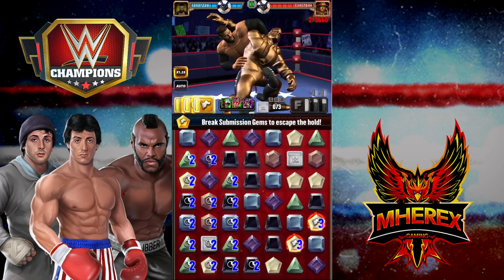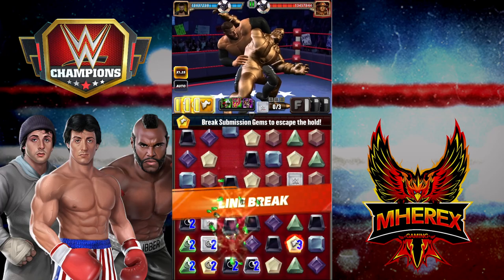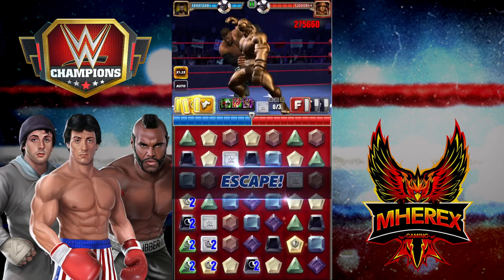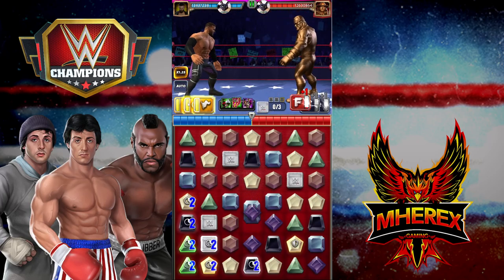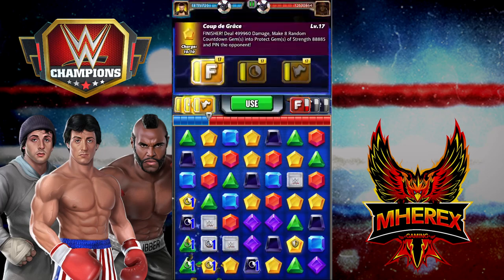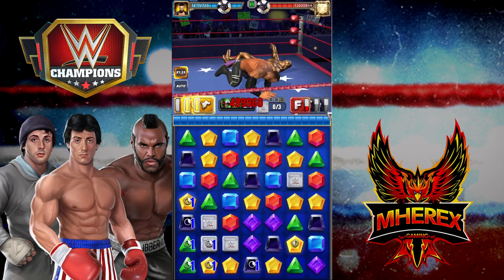Starting out, you're almost always going to want to hit the finisher on the second turn. Even if they're loaded you want to get this first cycle through protect gems on the board — that's your goal, not really to hit a big monster attack. You can see it didn't work out; he took out most of our gems, but we're going to turn these into protect gems.